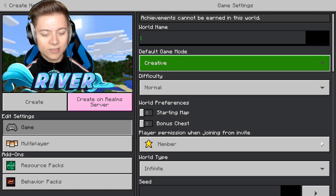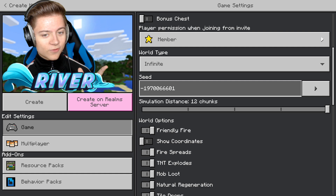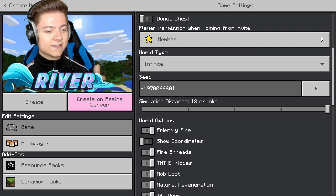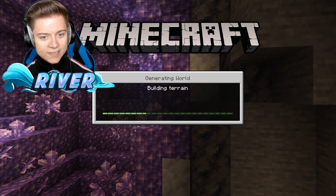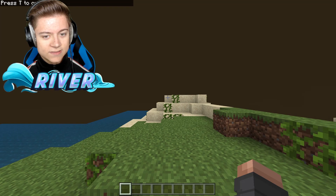I'm going to call this River's World 2. I decided to go with this seed because I heard it's going to give us a brand new biome that's actually new to Minecraft. I'm really excited to check this out. Let's press create and see if we get the custom biome. Supposedly it's like an azalea biome, so let's check it out and see if it's any good.